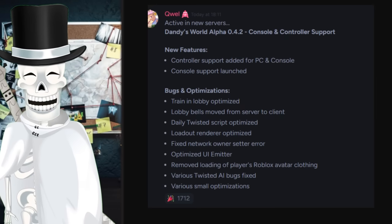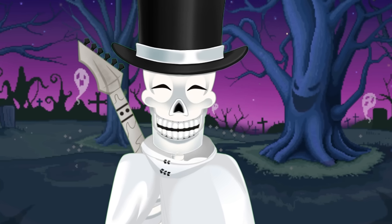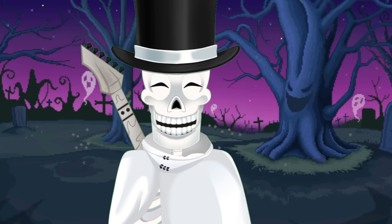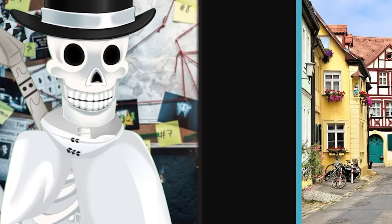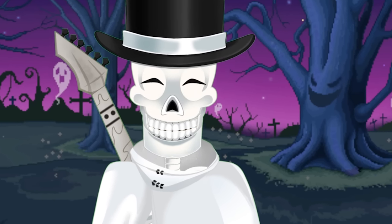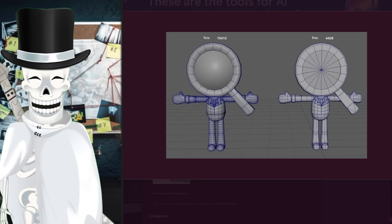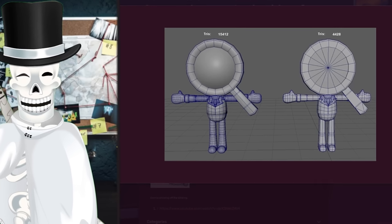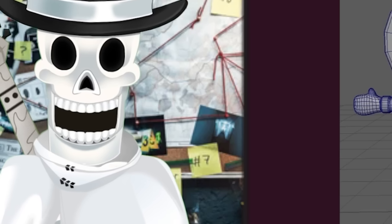There was one specific part of the update I wanted to take a bigger look at. Various twisted AI bugs were fixed, and every toon got remodeled. The tris have been split by two-thirds, which optimizes the game to make it run smoother for console and mobile players. It is way way smoother - it loads so much faster. I played it earlier on my iPad. I can't confirm it's the best update ever as far as optimization goes.